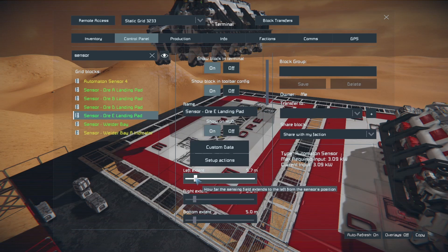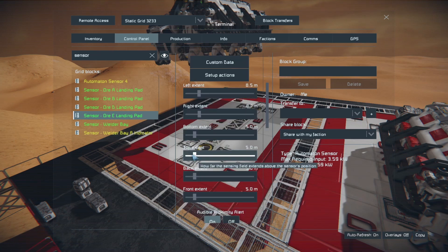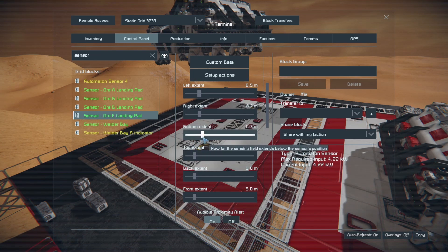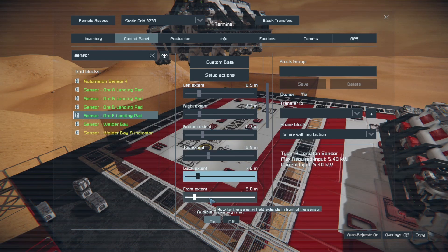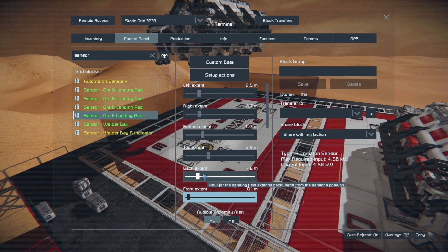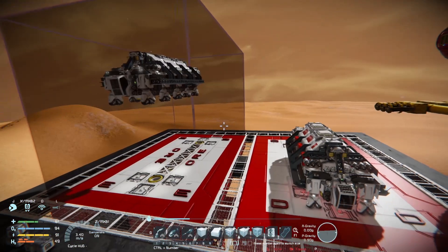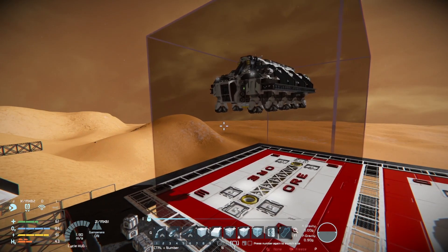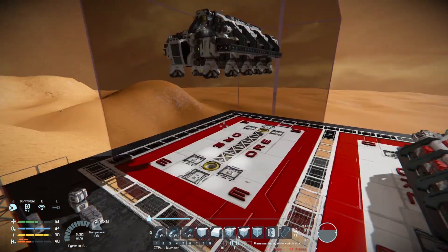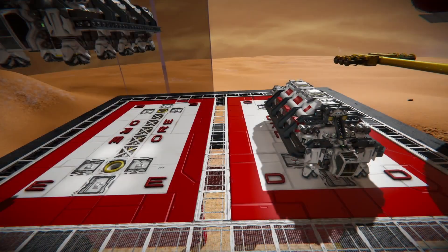We're going to start playing around with it. Left extend is that side — we'll get outside of the red. Right extend, same thing, outside of the red. Bottom goes this way, top goes that way. Back is the elevation, so frontal is set to zero — we don't want to detect anything underneath, but we're going to set this to 20 meters. That gives us a decent indicator, kind of a safety zone. Anything inside this block will trigger that sensor. Since we're up here, we've got a good vantage point, so I'll position them on the side of the screen.